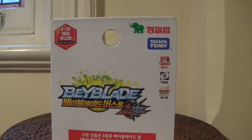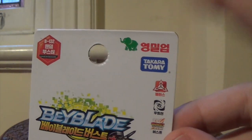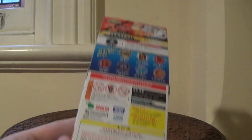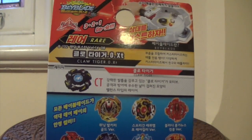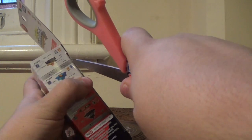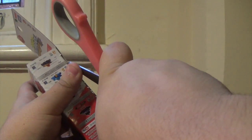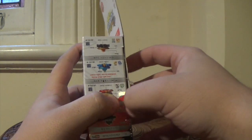This is official Takara Tomi merchandise. It does have a TT symbol up there and, of course, the Korean company that actually produces these alongside Takara. All right, and here is the back — you guys can see CT Claw Tiger. So let's just get to it and see which one we get. I actually don't know what we're going to get, so you guys are going to see my real reaction actually opening this random booster up, and I am not fast-forwarding this.